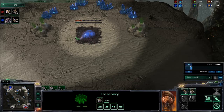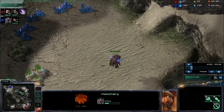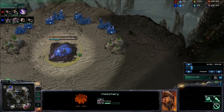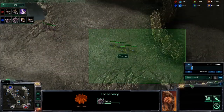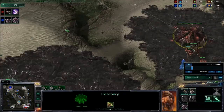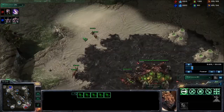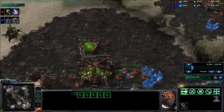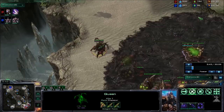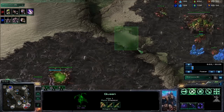Our Blue player interestingly picks a base in the middle of nowhere as his natural instead of the actual natural. If you want to hide a hatch, you should probably hide it somewhere easier. This looks like a decent balance between hiding and reinforced distance. Looks like there's going to be some Zerglings moving out across the map applying early pressure, though these lings don't have speed yet. Speed is actually ahead for our Red player, which is unexpected since he went hatchery before pool. A Queen goes off-creep and kills an Overlord.